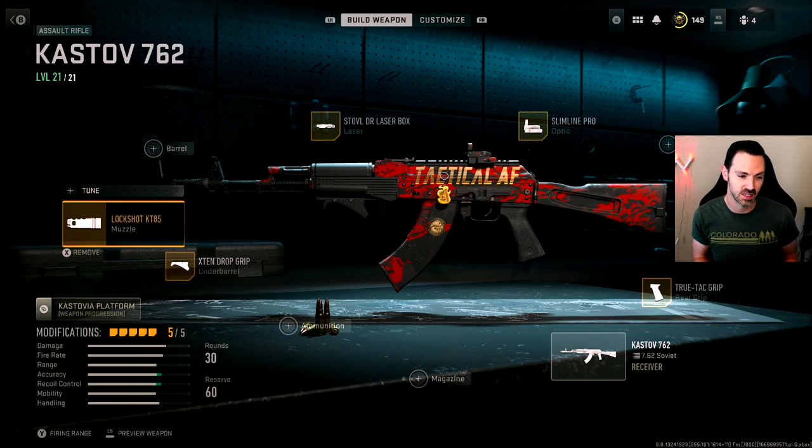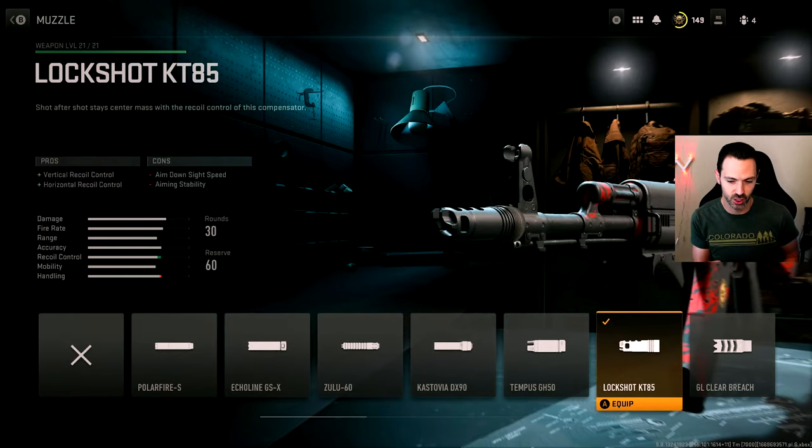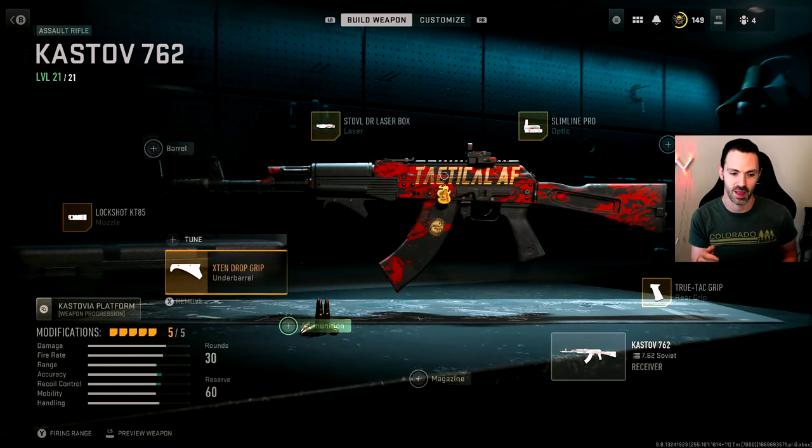For the Castoff specifically I'm using the Lockshot KT85 muzzle because of the recoil control. The 7.62 is a bit jumpy side to side, which is an issue given the way I like to play — having the ability to fight up close with fast ADS, but also keeping recoil under control at medium and longer ranges. The TrueTac grip and X10 Drop Grip help counteract the muzzle's downsides by bringing some ADS speed and idle stability back.